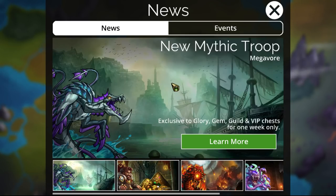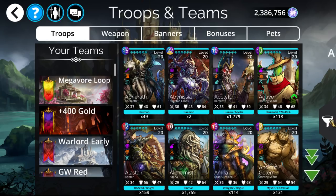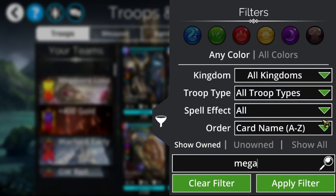Hello everyone, I'm Tacit and today I'm going over the first new mythic since version 4.0 — the Megavore. It's available in the glory, gem, guild, and VIP chests this week only, then it'll enter the general drop table. Keep in mind you can still get Infernus from the event key and Ferris Raw in the Soul Forge, so basically the three best mythics in the game are all available this week.